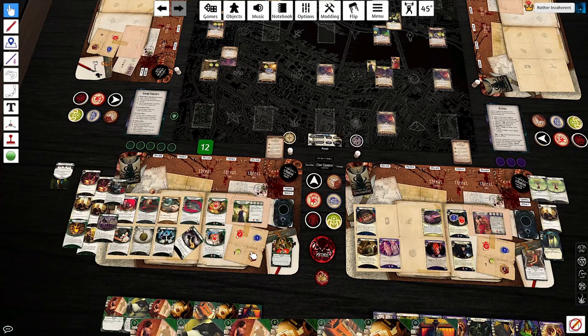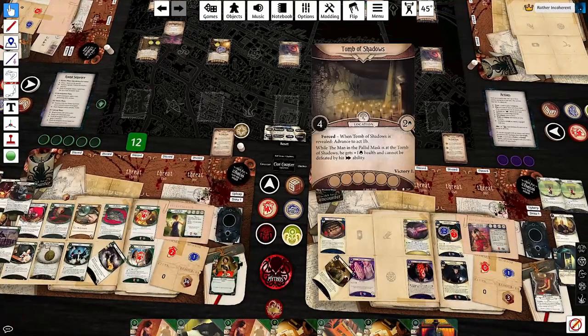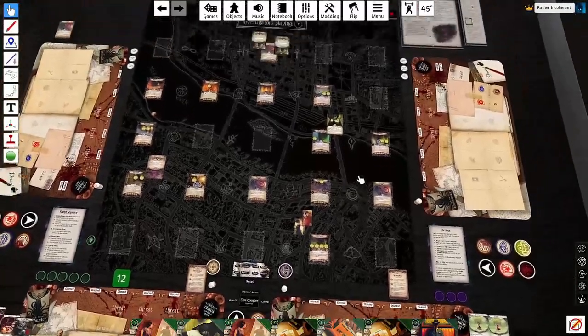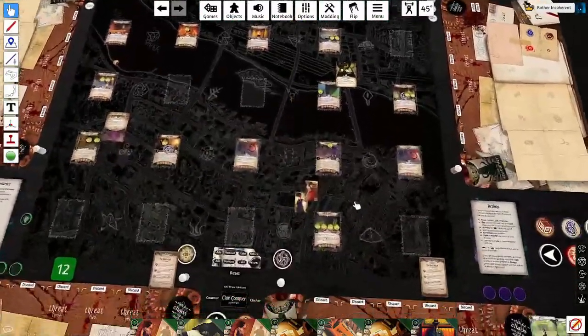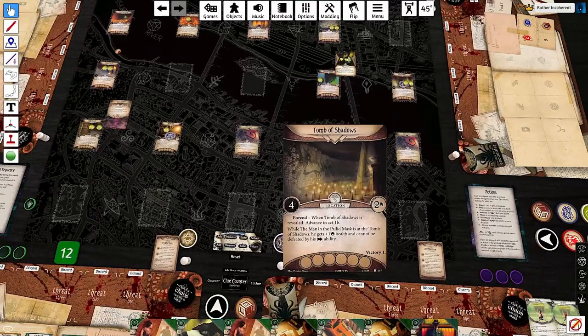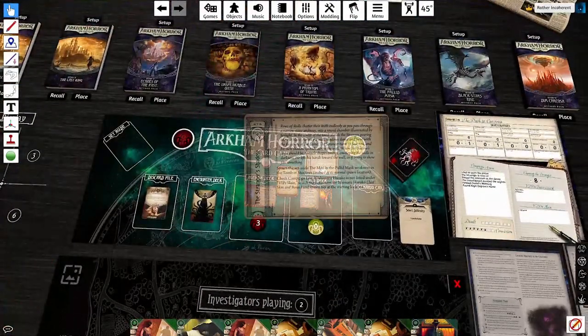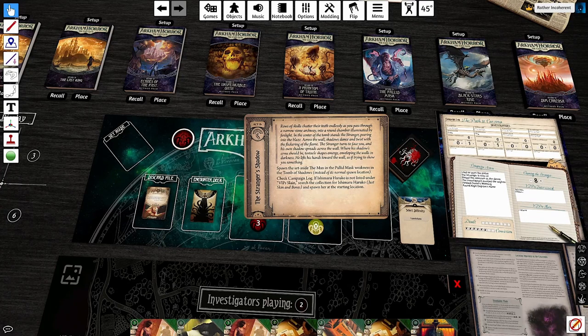Last action: I'm going to spend both of our clues to go down here — as always, Safeguard has Lily glued to me. Tomb of Shadows — okay, cool. This turn has went really, really well to a degree that was not necessary. When Tomb of Shadows is revealed, advance to Act 1B. Rows of skulls shatter their teeth endlessly as you path through a narrow stone archway into a round chamber illuminated by firelight. In the center of the tomb stands the stranger, peering into the blaze. Across the wall, shadows dance and twist with the flickering of the flame.